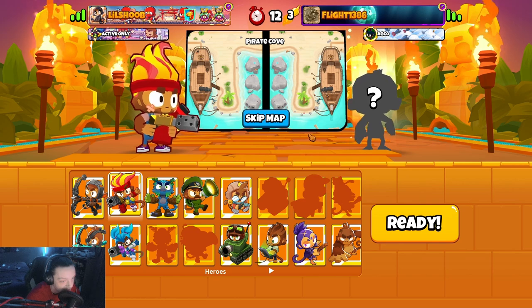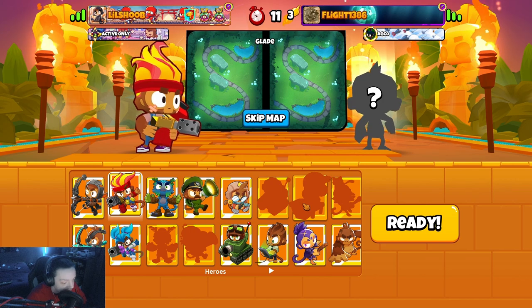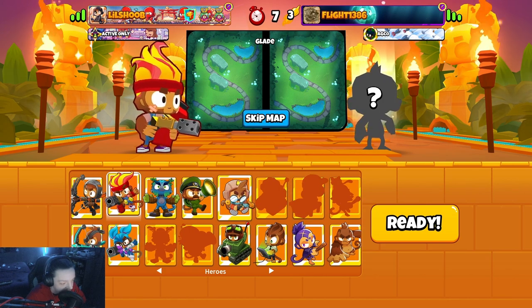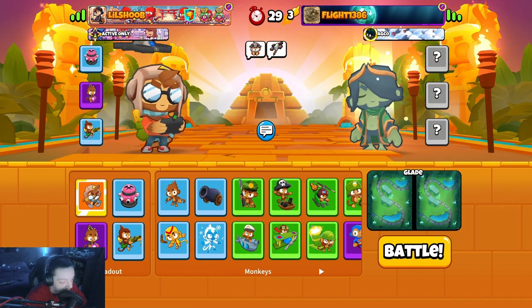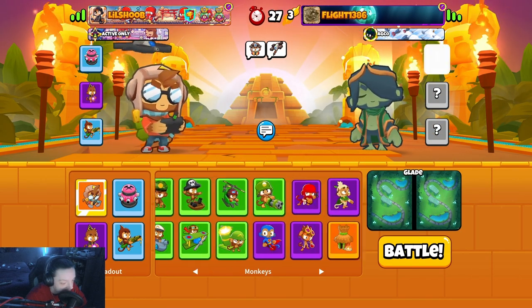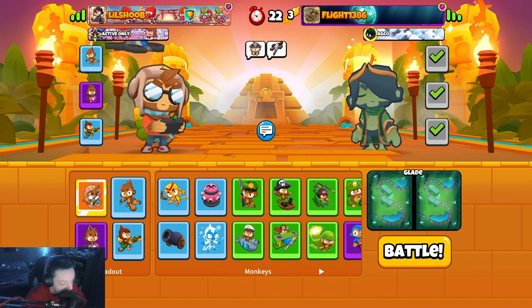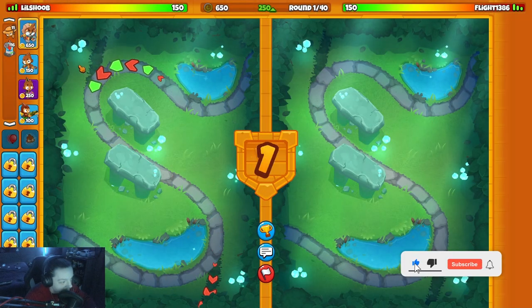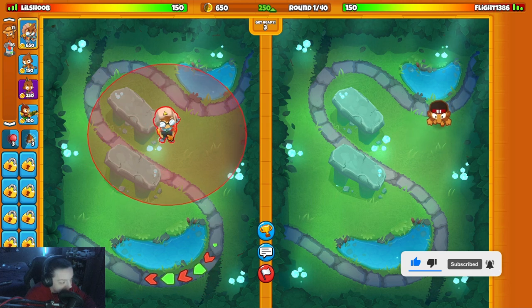Alright, whatever. We have flight 1386 on Glade. Can I run the same strat? I'm gonna bring ET. I have a strategy for this map that I think I kind of have to run — ET, dart monkey, glue gunner. We're gonna start with ET behind the rock here. Still mad I lost that game.